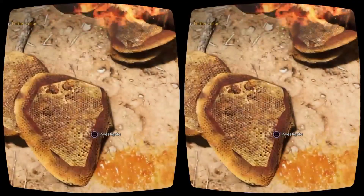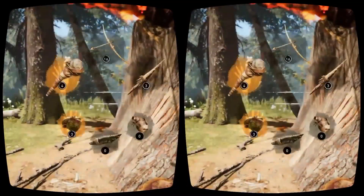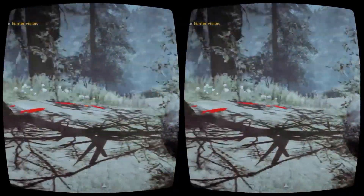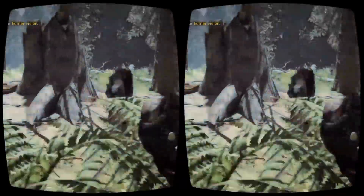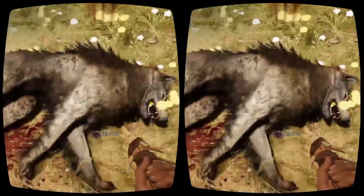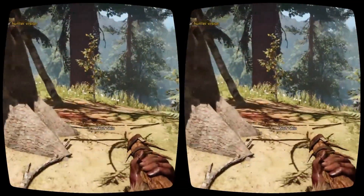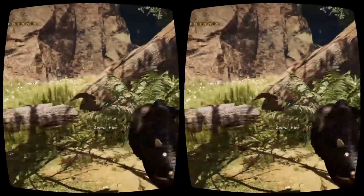That Hunter Vision is basically like a gut feeling, an instinct. So you can see anything that's interesting for Takkar to investigate in the world is going to be highlighted. It's really interesting because we had the club on fire and it gets consumed after a little while. If you leave a weapon on fire — and you can set all of your weapons on fire in this game — it's going to burn out. So the idea would be to set a new one on fire or craft a new one as you need.